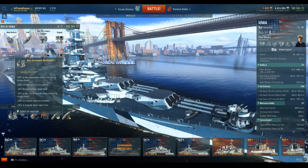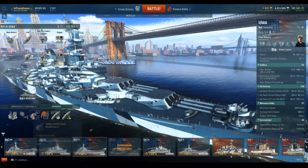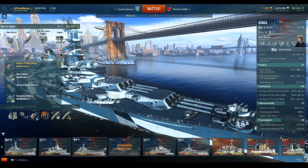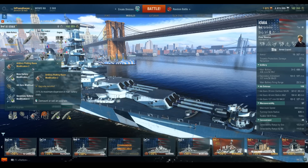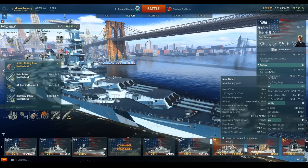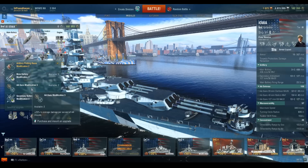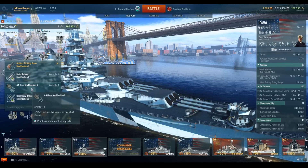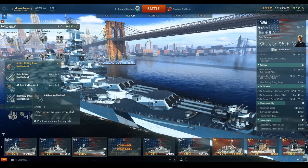For upgrades: Main Armaments Mod 1, AA Guns Mod 2, and the new Tier 9 slot — I've chosen Artillery Plotting Room Mod 2, which decreases maximum dispersion by 11%, taking it from about 296 down to 261. The other viable option I'll probably switch back to once carrier gameplay picks up is AA Guns Mod 3, which increases AA gun damage by 25%.